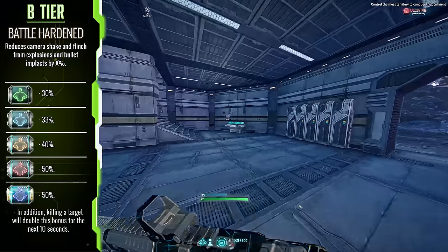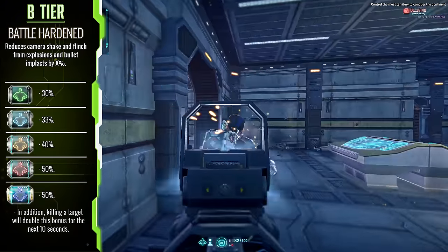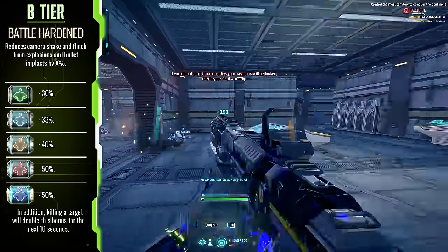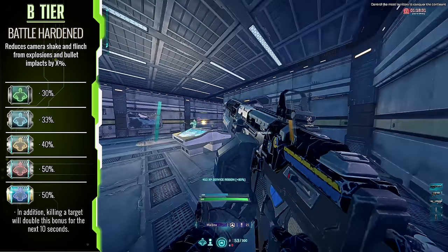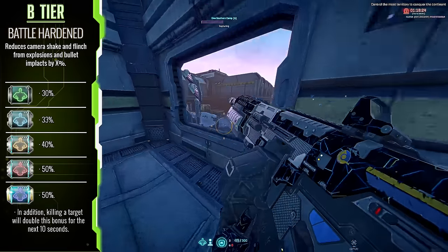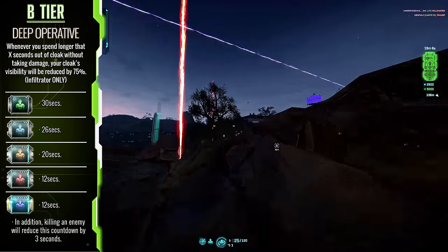Battle Hardened — like Regeneration, it's been around for a while and for a while was considered the meta to take on a Heavy Assault. It still holds a lot of merit as it lets you practice your aim without excessive explosions and flinch getting in the way. While I haven't used it in a while myself because I've learned to deal without it, it was my go-to for a while and deserves a place higher on the list.